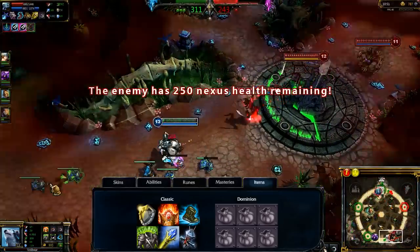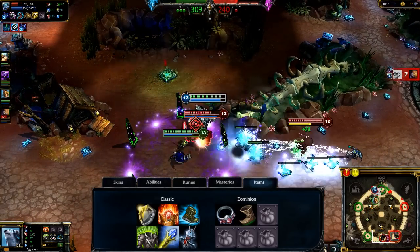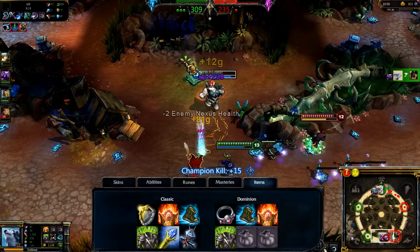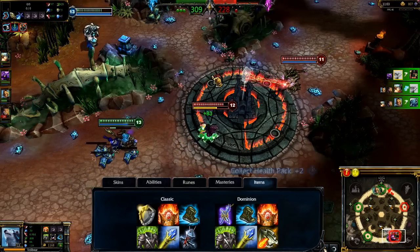On Dominion, I have very similar end goals. I open with Prospector's Ring and Boots of Speed and try to grab similar mid-game items through Shurelia's Reverie and Spirit Visage. I continue to pick up further durability and damage through Rylai's Crystal Scepter, Sunfire Cape, and Odyn's Veil.